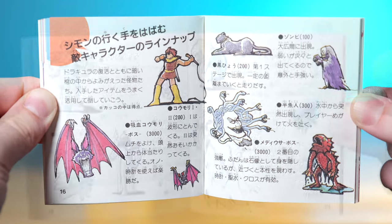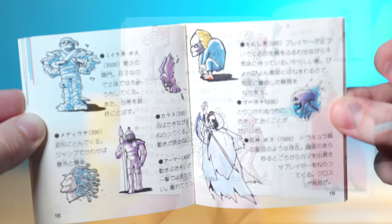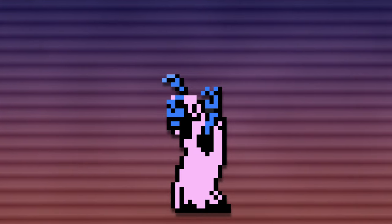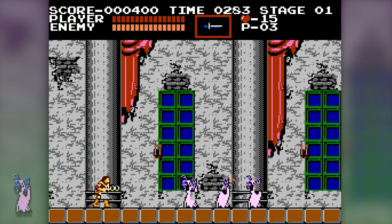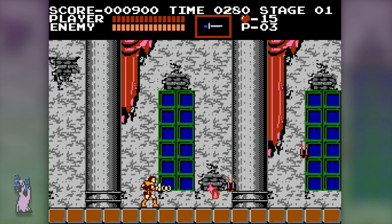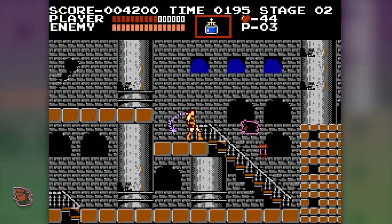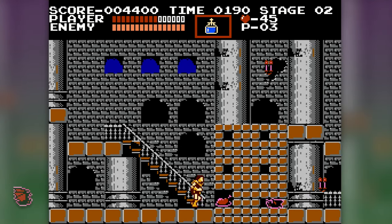Not including bosses, there are 15 different types of enemies in this game. Ghouls infinitely come at you but are very basic — they're there to teach you that your whip can damage enemies. Bats have a mild sine wave pattern, much more manageable than the other sine wave enemy, the Medusa head. The Medusa head has a more famously annoying pattern, though really not that bad on its own.